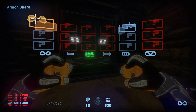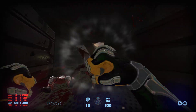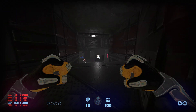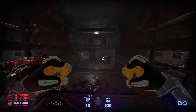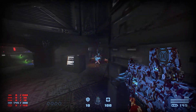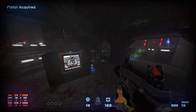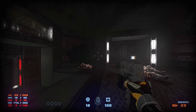You start with the plasma gun — I'm going to use that later. I'm going to let this zombie approach me. Grab the pistol and the shotguns.